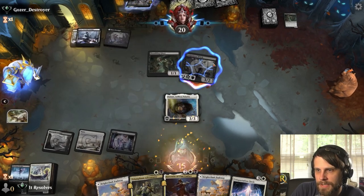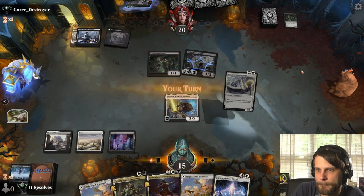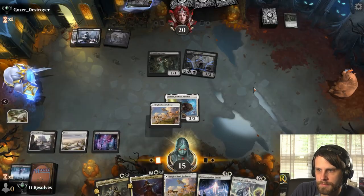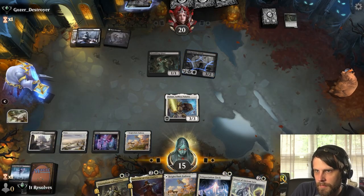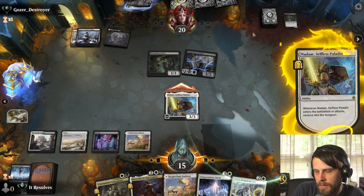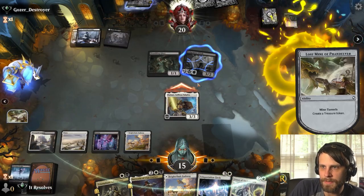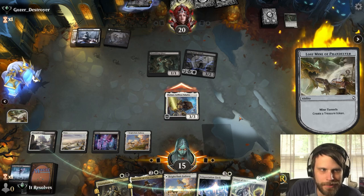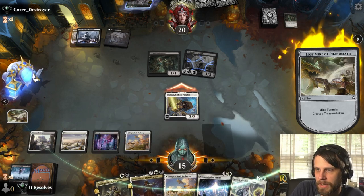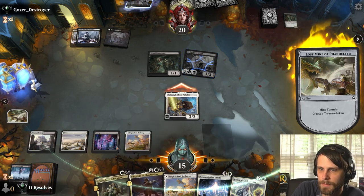We obviously can't block that — it has menace so they just hit for three. Annoying, not the end of the world. Let's attack first. I think we'll create a treasure token solely because the Shambling Ghast is going to kill the 1/1 regardless, so that's not really a great play. Ramping is actually pretty relevant here — if we can get to six mana we can do a four-mana and a two-mana thing in a single turn.